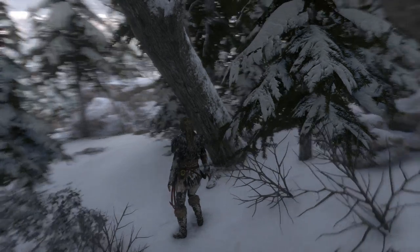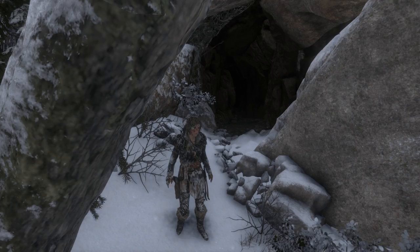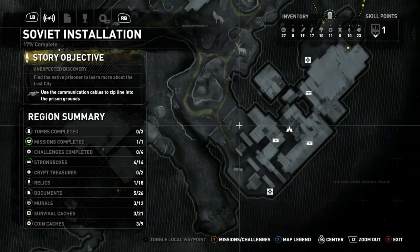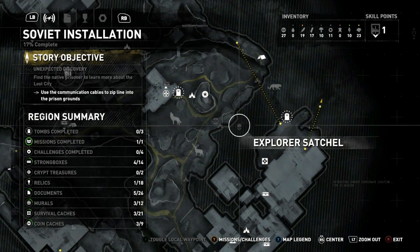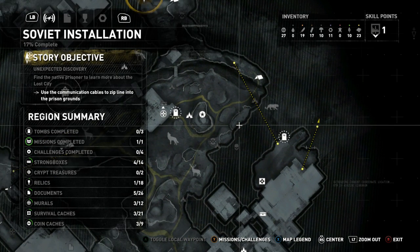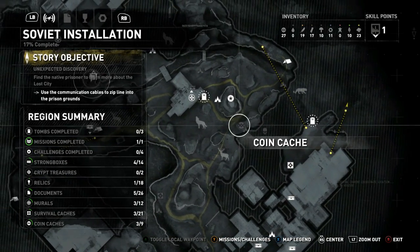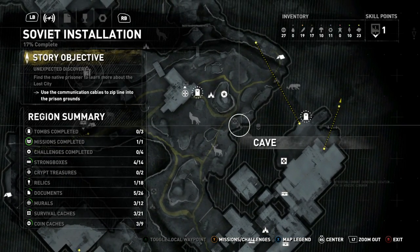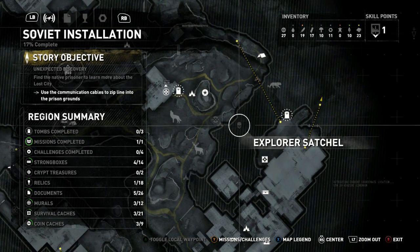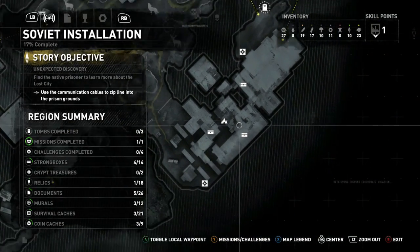Hey guys, welcome back to Rise of the Tomb Raider. Last time, after I said I was going to look for the coin caches, I was having a look around and I found this Explorer's Satchel down in a cave. You got a coin cache there which is what I was following, and I found the cave right there — and there was an Explorer's Satchel there which unlocked everything in the map.